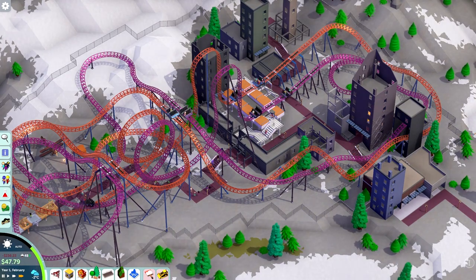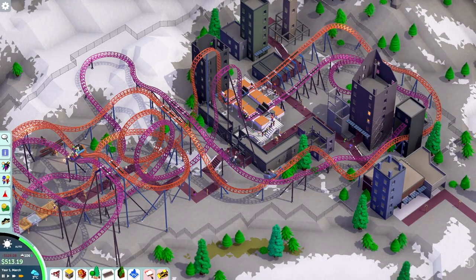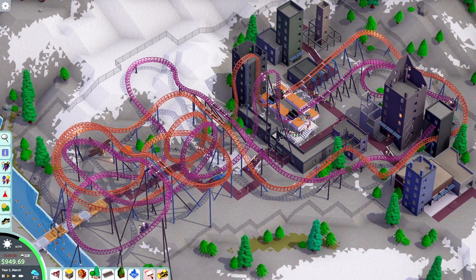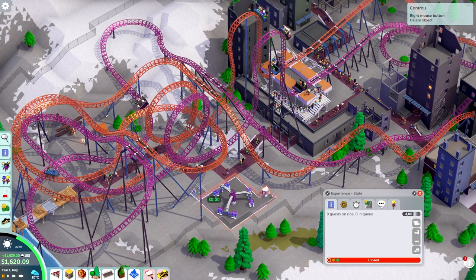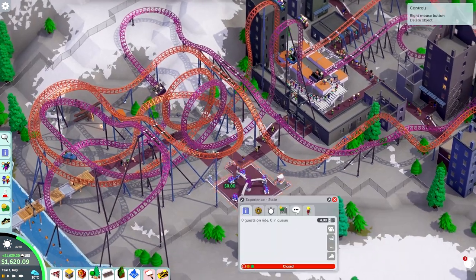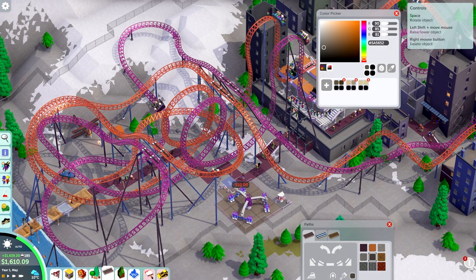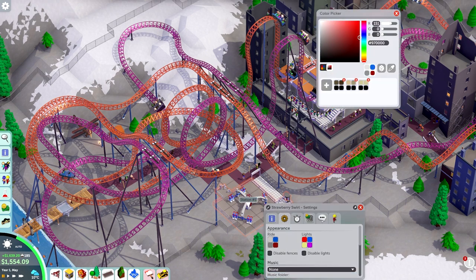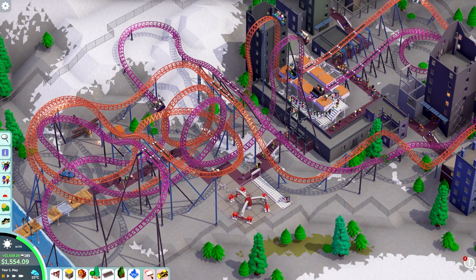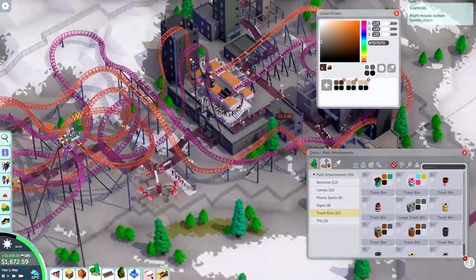With the layouts of the two coasters done, it was time to add some flat rides and scenery. The first thing I placed is this small cranky flat ride — whatever it's called — which has a good excitement rating and fits underneath the coasters. The rest of the flat area is already filled with tangled track mess, so this spot works well, and it doesn't destroy too many supports either.